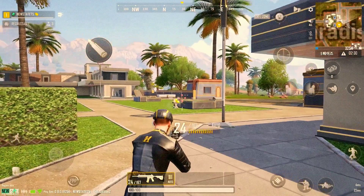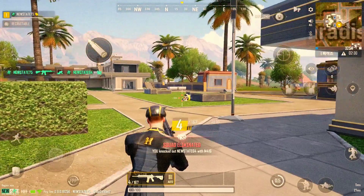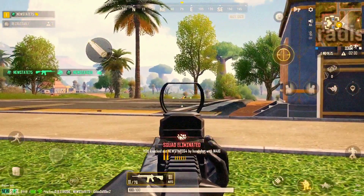We have created the Auto Fire feature for beginners who aren't yet accustomed to New State Mobile's controls. Once enabled, your weapon will automatically fire shortly after locking on a target.